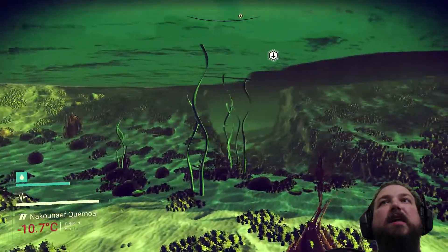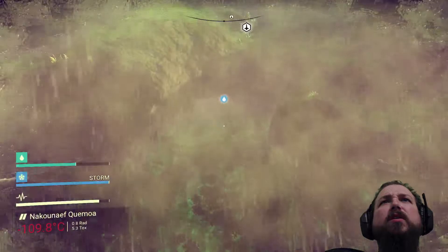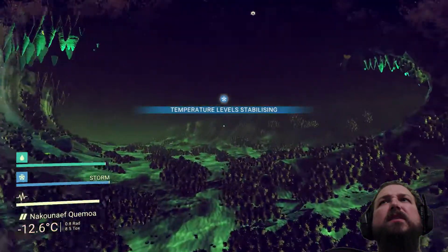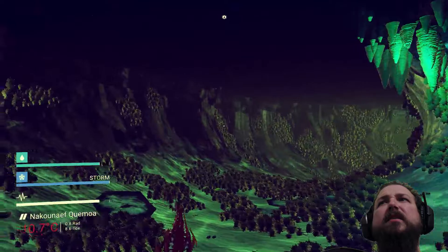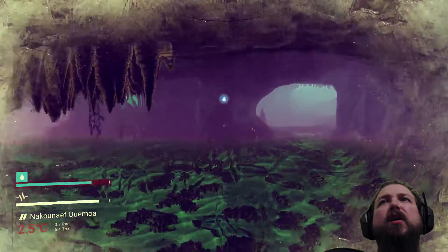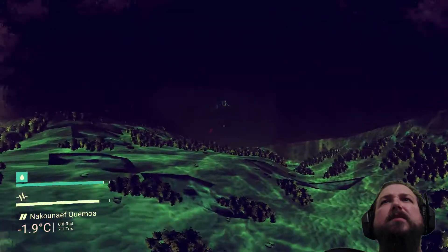Oh my god, is that a cave? That's a freaking cave underwater! Look at the storm though. We've got to check out this cave. Oh wow, this is so cool — which way do we go, left or right? Let's go left, it looks open and expansive. We can still breathe if we get up above the water line. Oh man, that is sweet — look at that view! It's a pretty shallow cave, but it comes out on the land.